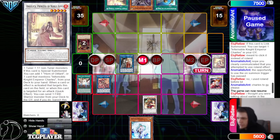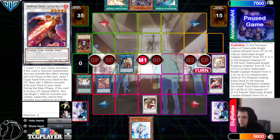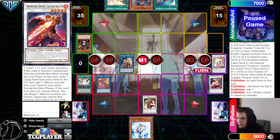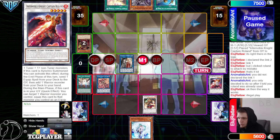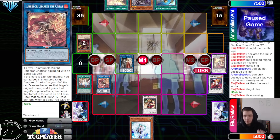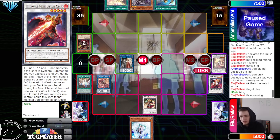Okay so they're calling judge — said calling for cheating, they copy and paste logs so it's right there in the logs. I declared link two, link one — they didn't declare the link one, all they did was special it. Said that's it, you did not declare a link one, you only decided to do so after I told you Roland was already used. Okay — illegal play, it's a warning. They acted like they declared the effect, went to equip, accidentally equipped the wrong one — they get a warning.